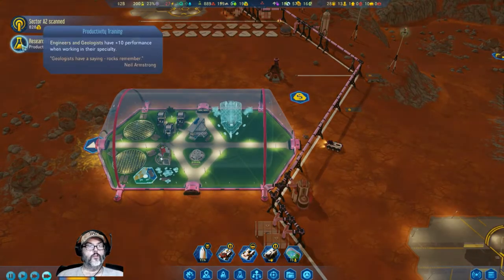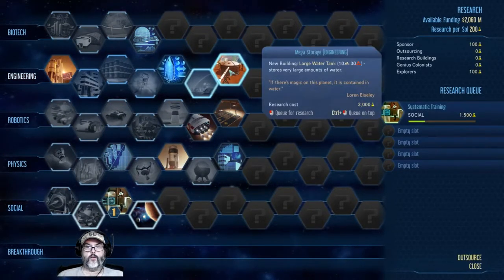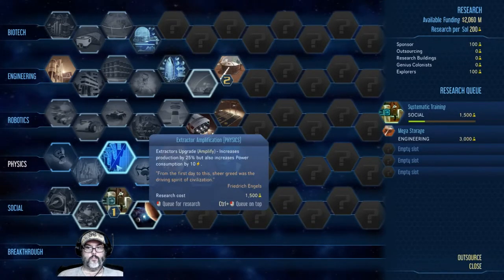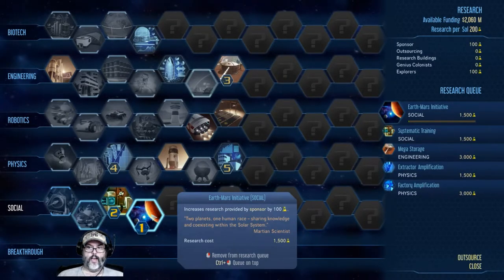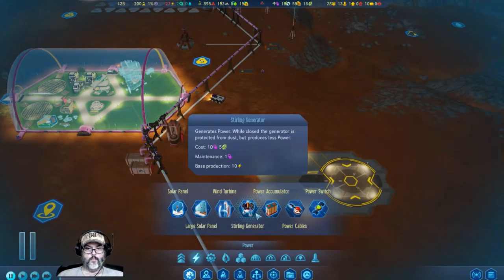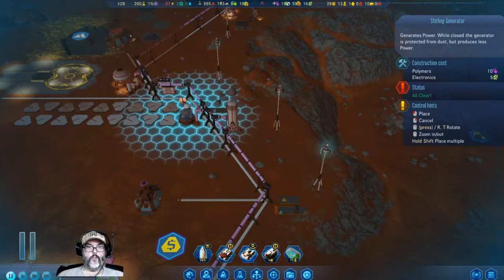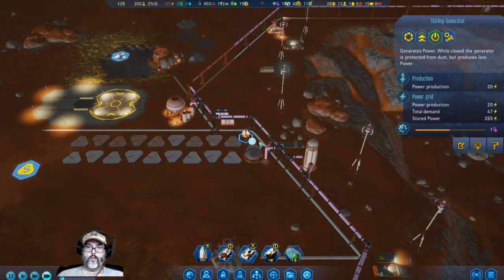Sector scan, research complete — good. Where are we at now? Large water tanks — I like that. Extractor amplification, refinery and factory amplification — I want that first. Let's also put in a Stirling generator there. Current status is open.